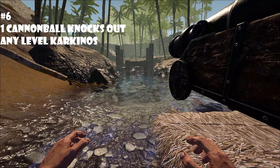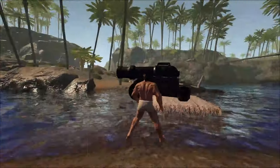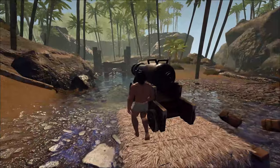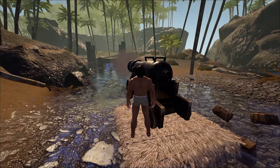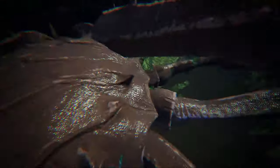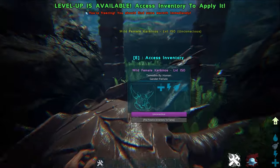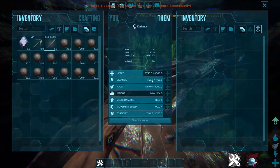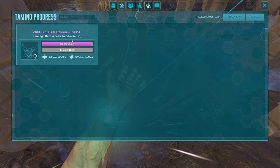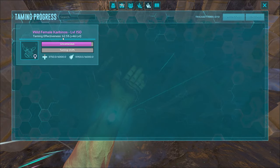You can tame almost any level Karki with just one cannonball. You just have to hit it in the head once, which sometimes is pretty hard because they keep running around. I hit it in the head — it's knocked out. This is a level 150. As you can see, that was one cannonball. When you do knock out a Karki with a cannon, however, it does take a lot of taming effectiveness off — this one went from 100% all the way down to 62.5%.